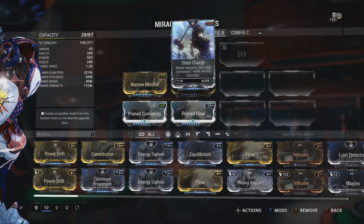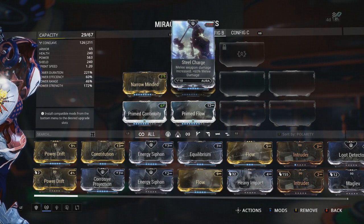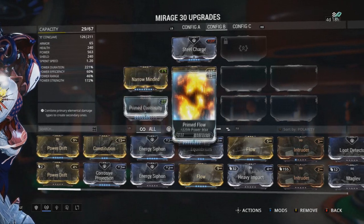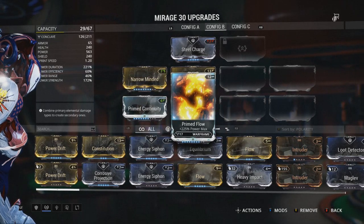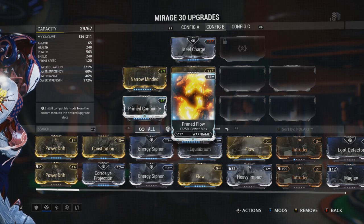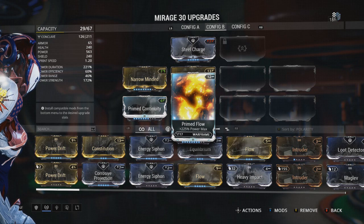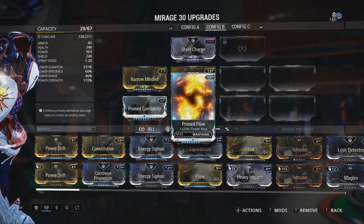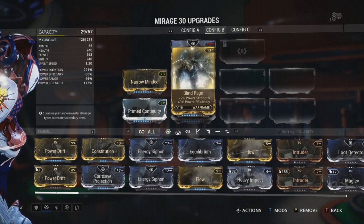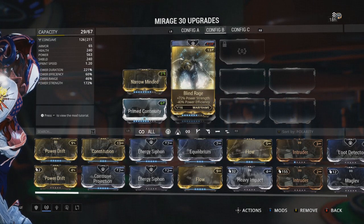Now let's get into the mod section — my favorite part. You want to have Steel Charge on, because Harley was very proficient with melee weapons — she had a hammer, she mostly used melee. You also want Prime Flow on, because Harley Quinn had a tremendous amount of energy, able to keep toe-to-toe with Batman and Batgirl. She is extremely powerful and has a lot of energy to burn, so Prime Flow would be very beneficial.